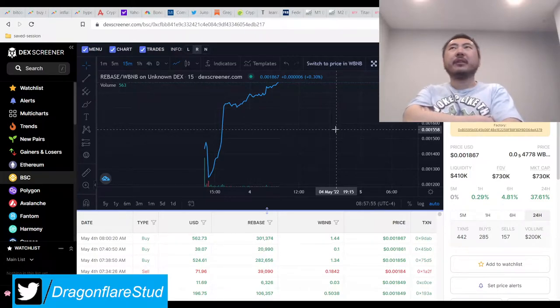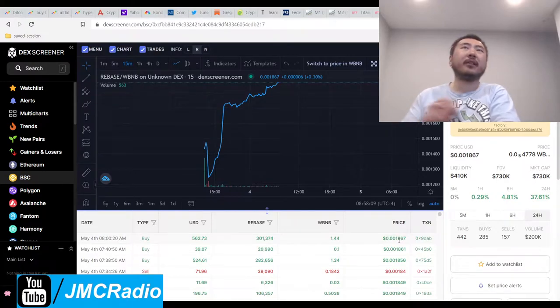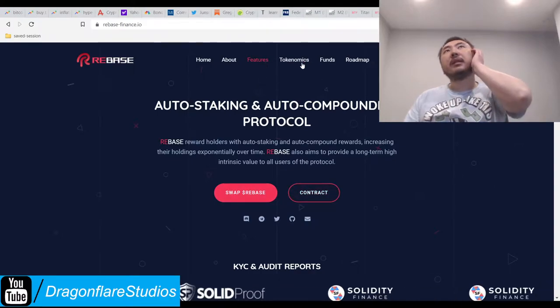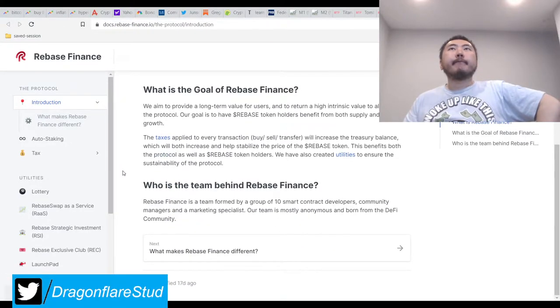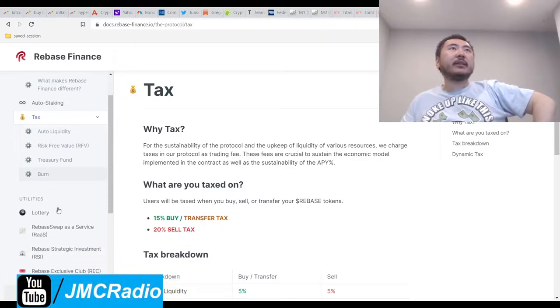I already have sphere, so I'll probably let you guys and gals get into this. I got in on sphere when it was 0.001 cents in the whitelist. Right now the price is basically a little under double that, so very cheap. This project did just launch. They have a 15 percent buy tax and a 20 percent sell tax.